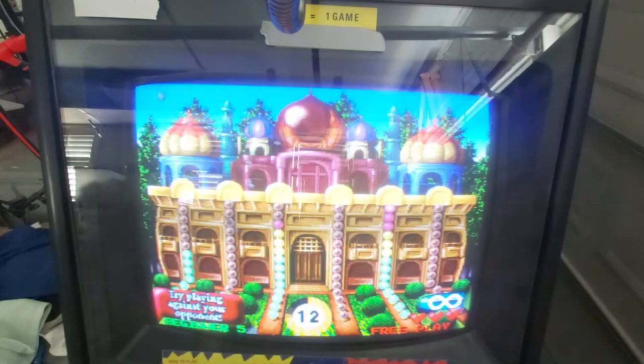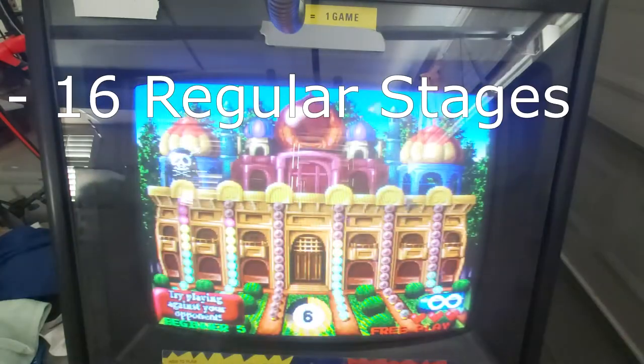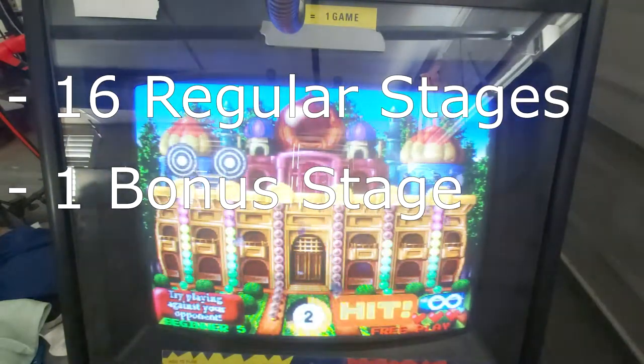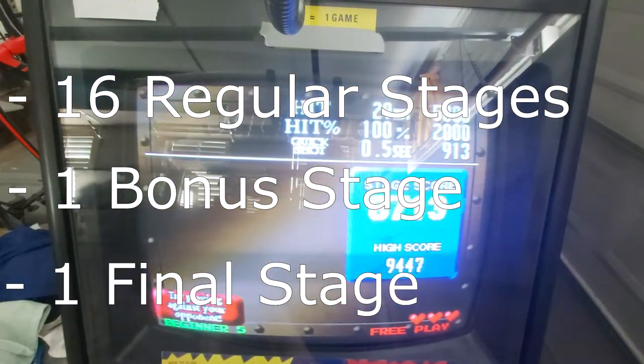The first and most important aspect of the game to learn is how the scoring works. Each playthrough of Point Blank will consist of 16 regular stages, one bonus stage, and one final stage. So these 18 levels are all you'll get in a single run. Maximizing the score you get on each level is key to getting a big score.